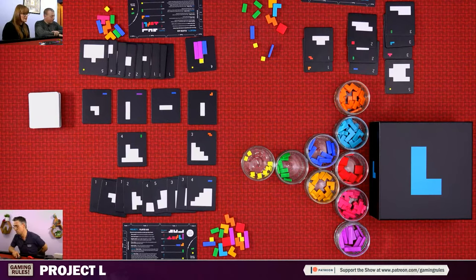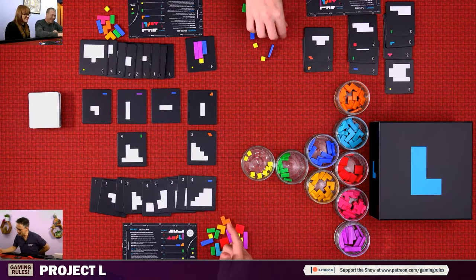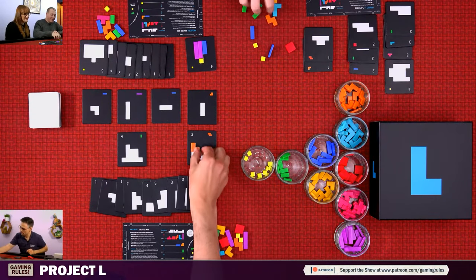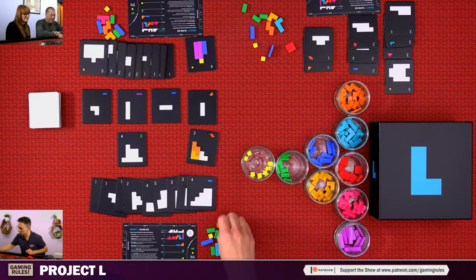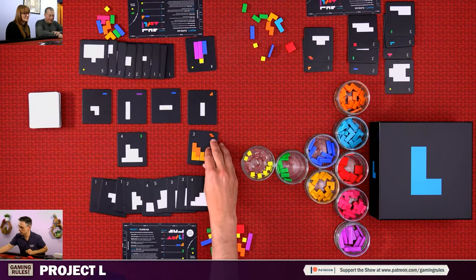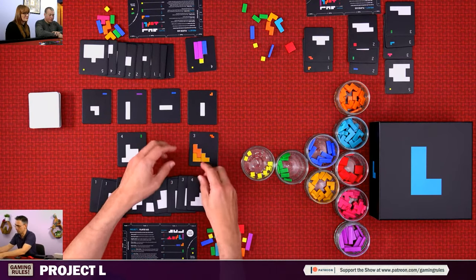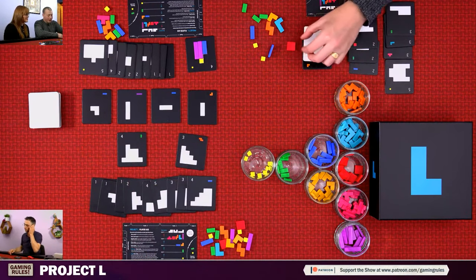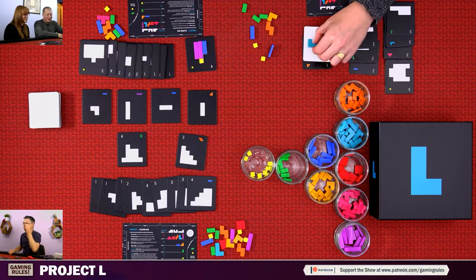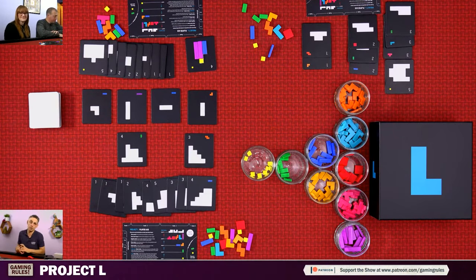That's the base game of Project L. The pieces are very pleasing — they fit so snugly into the tiles. Quite often with games like this the pieces on their own are fine but when you put them together they don't quite fit, whereas here they fit really well. It has to have a dual-layer board so the pieces sit recessed rather than loose on the surface.